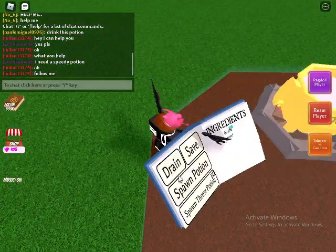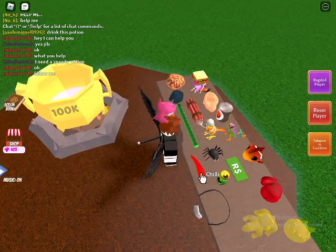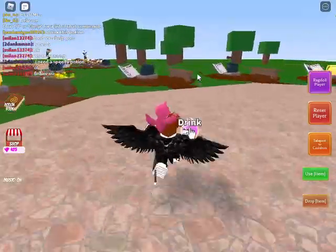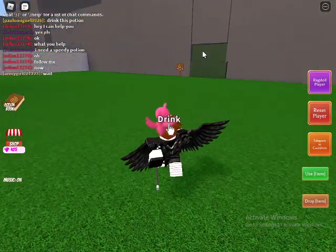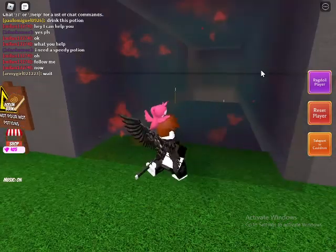Now for the boxing glove. You need chili — put it in your cauldron to make a hot potion. Walk over to an area where you see some grass, use the hot potion on it, and it will burn.